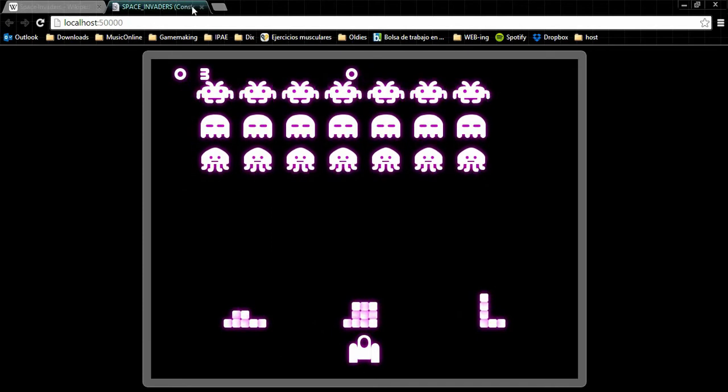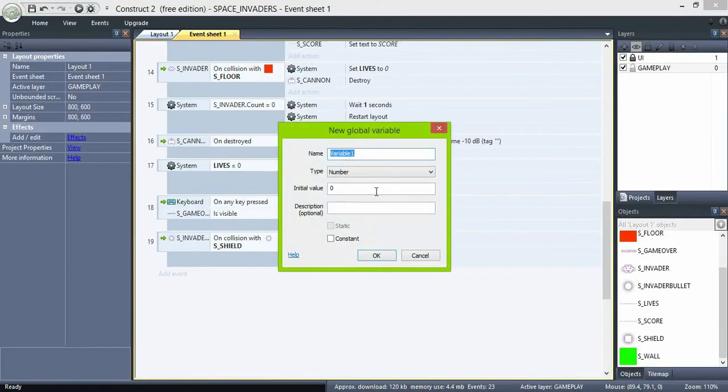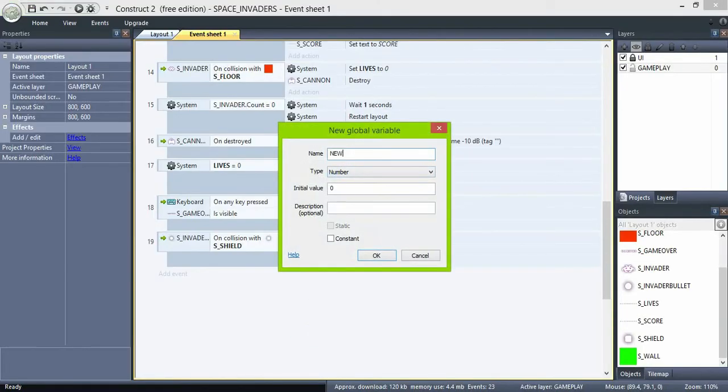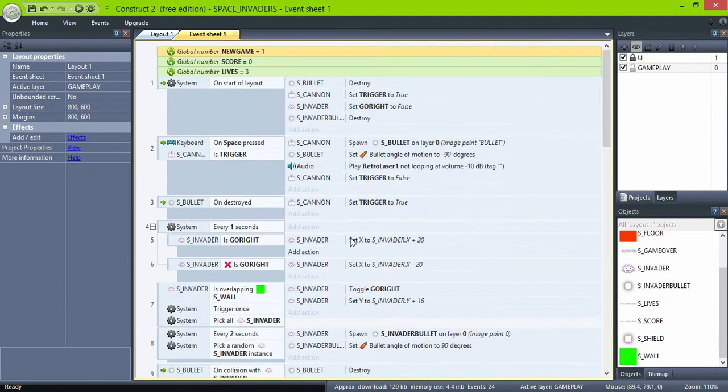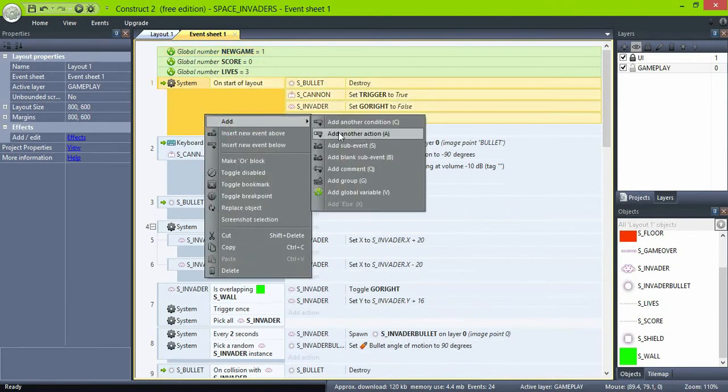And now we have another problem. When we lose, the shield should now regenerate. To fix this, create a global variable 'newGame' and set it to 1. Then at the start of layout, if 'newGame' is 1, set 'newGame' to 0.